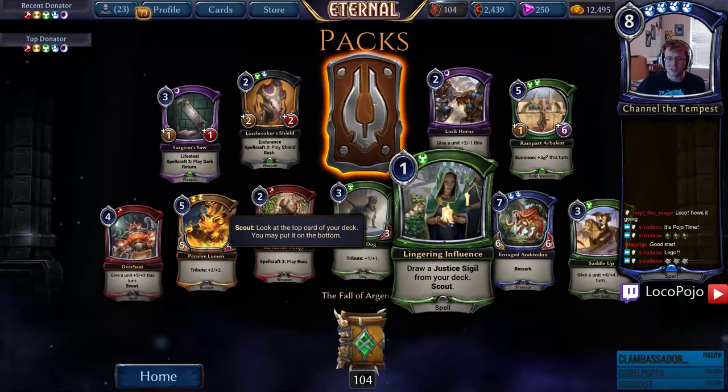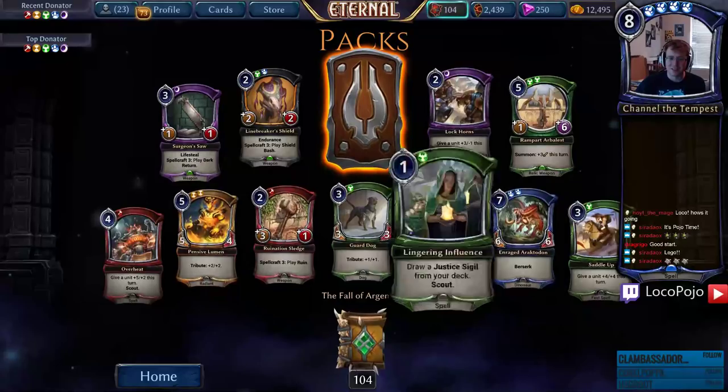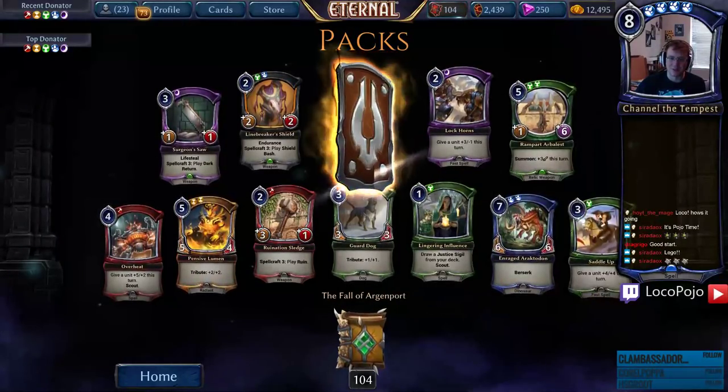Lingering Influence — I really like this card, it seems really cool. Draw a justice signal from your deck — yeah, it's more like just doing Justice-y things. And then what's a legendary — A-plus, all right!